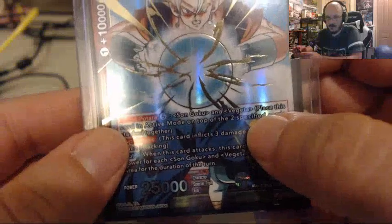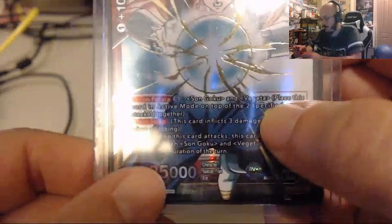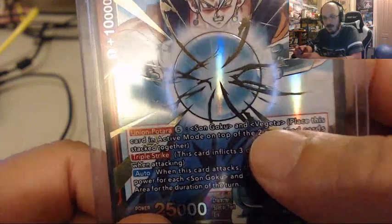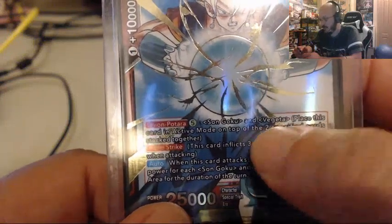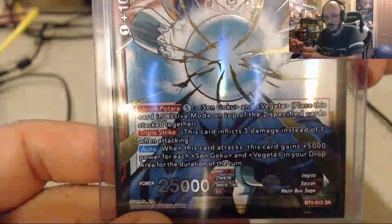So let's look at the abilities here. Union Potara is basically the evolving process of this card. In order to evolve it, you need 5 colorless energy, which costs 2 less than playing the card straight up. You have to have a Goku and a Vegeta card in play in order to use this ability and evolve the Goku and Vegeta into the Vegito card. You place this card in active mode on top of the two specified cards — so you take the two cards, stack them together, and then put the Vegito card on top of both of them.